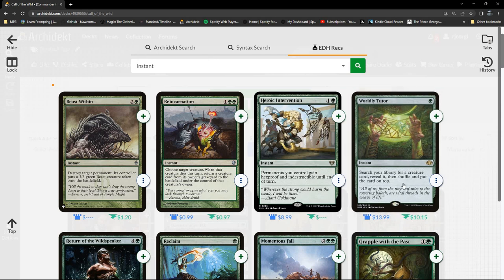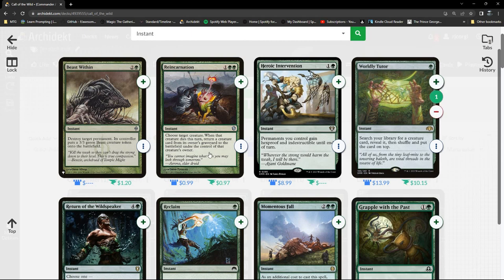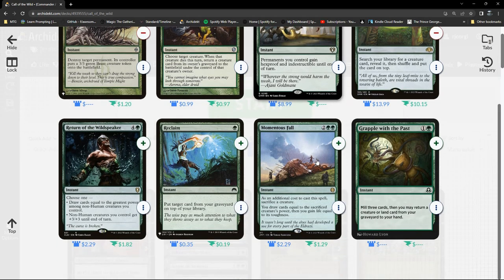We've got Beast Within and Worldly Tutor here — I think I want to choose that. I'm going to need some removal here.